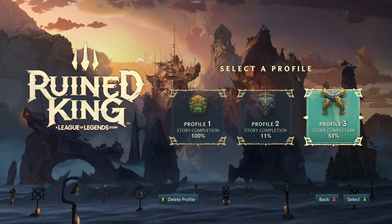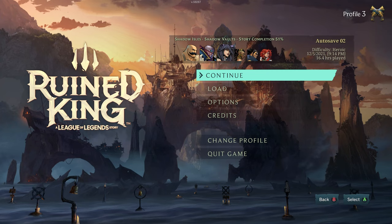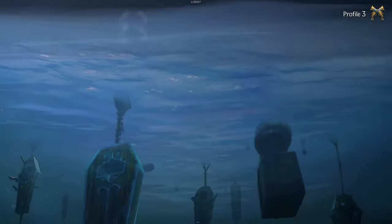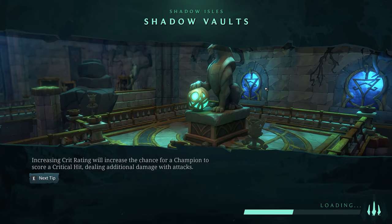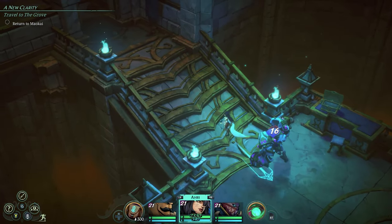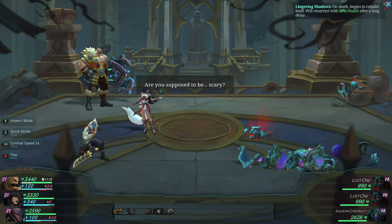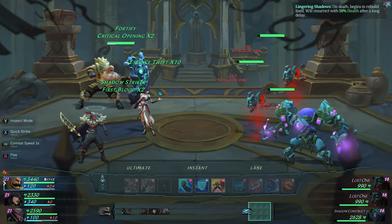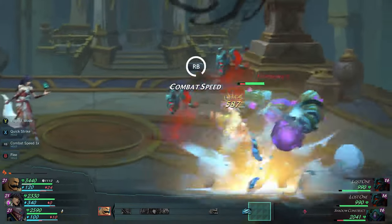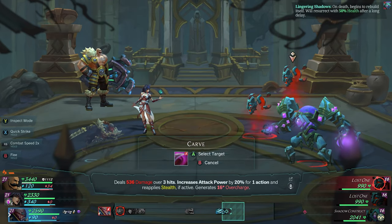Welcome back guys for this new Heroic Rune King guide, we're on part 10. This time we're going to finish a small part of the story and go back to Bilgewater. Last time we left off in the Shadow Vaults - we almost completed them and cleansed Maokai's roots. Now we want to go back to him and see what's coming next.